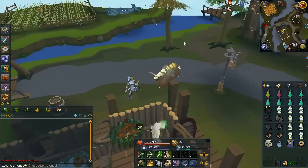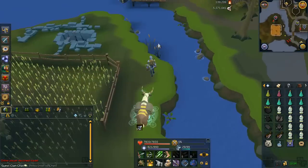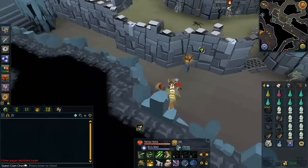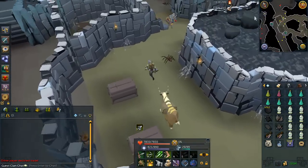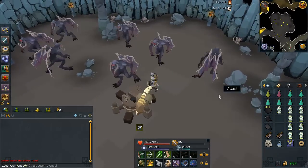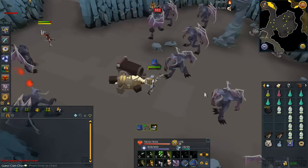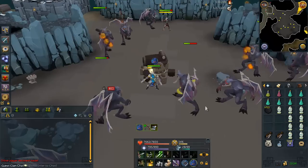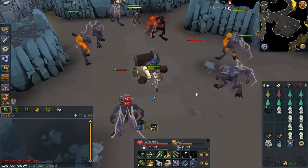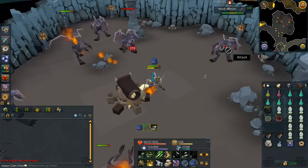If you want to cannon Black Demons, the only real good place is Taverly Dungeon. Use the gear setup and inventory I showed earlier — remember to range, as you'll get hit a lot less wearing range armor than mage armor since it has better magical defense. The strategy is to pray mage and either activate your Vampirism Aura or have a bunch of food and a yak or beast of burden. If you use a Wartotroise, it can get killed, so just watch out. When praying mage, the demons really do not hit very hard, so the Vampirism Aura should heal back all of it, or a few pieces of food will be fine.